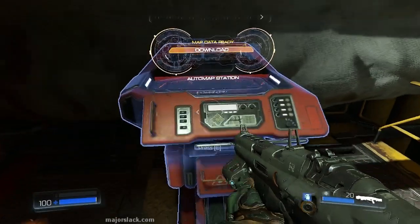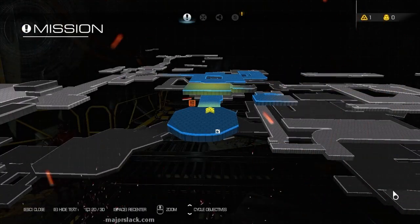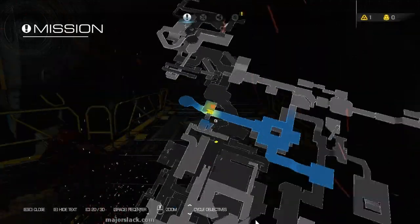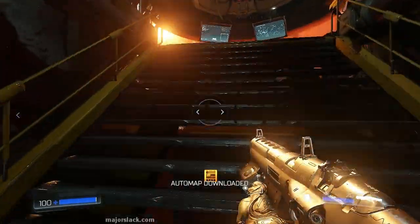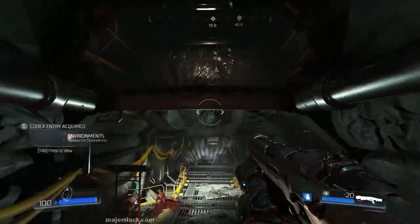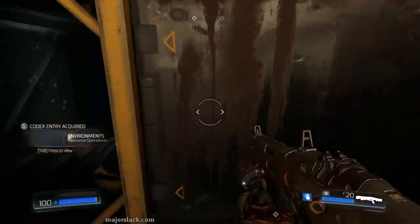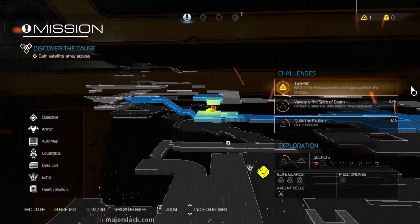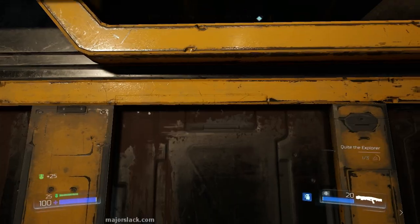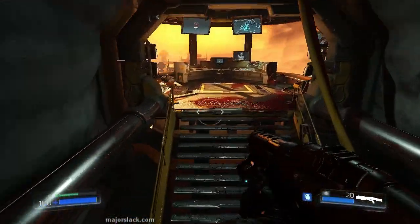Let's hit up the auto map station to fill up the whole map right away. Blue is where you've been, gray is where you have not been. Before you take off, make sure you get the first secret right here — turn around, jump up here, hang a right, drop down, shimmy around here, grab that armor. You get a secret, and that counts towards one of the challenges: Quite the Explorer — we have to get three secrets.